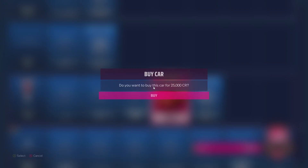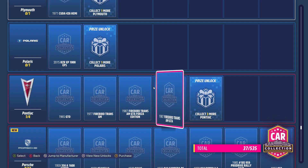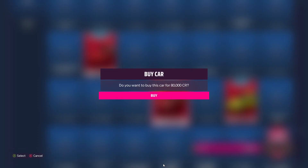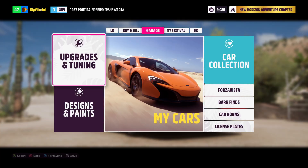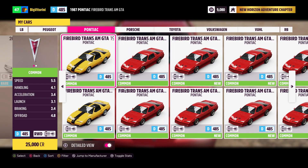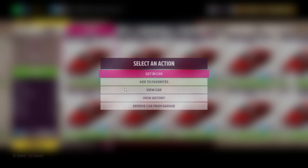The next step is to convert the skill points to wheel spins. I recommend going to buy the Firebird — just go to the car collection and buy as many as you can. You can also buy the Cayman GTS 2015 if you have more credits, as this will give you an extra wheel spin.